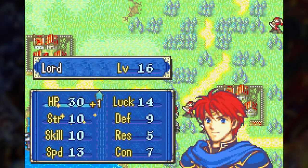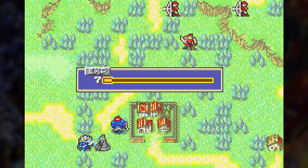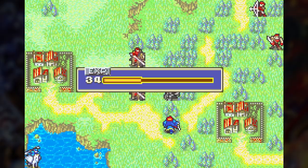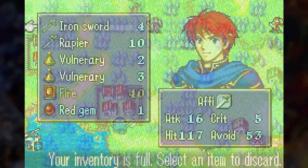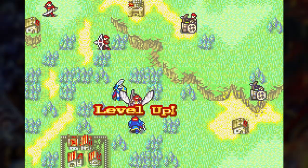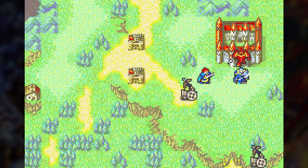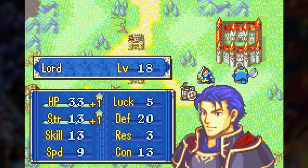The map really slows down once the cavalier reinforcements start piling in because half of them have javelins and just attack Eliwood so he can't counter them. I end up having to take them all out before making more progress towards the boss. After they are taken care of, I get the villages, sell their items, and buy some weapons. Then I take out the rest of the enemies on my way to the boss and give the boss kill to Hector. There were some good level ups in this map for Eliwood but Hector's were not so great.